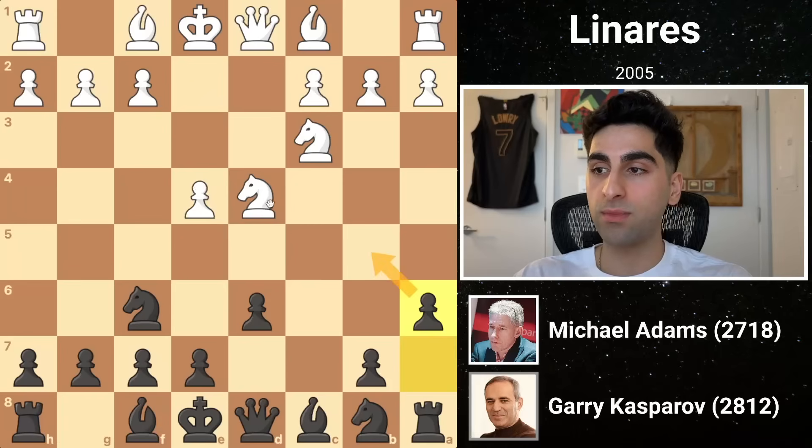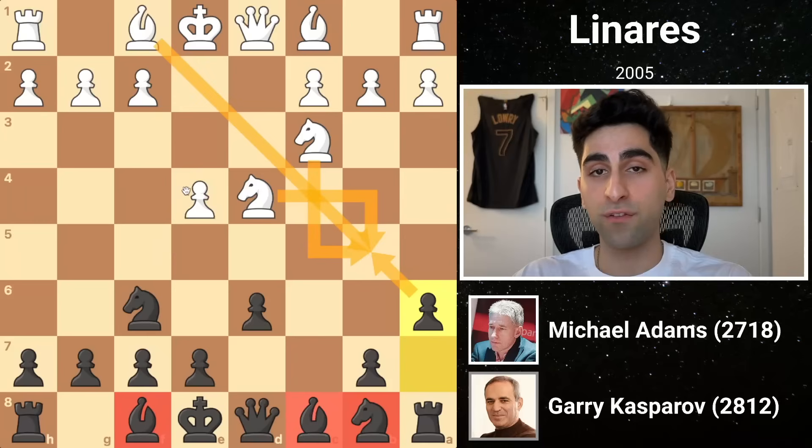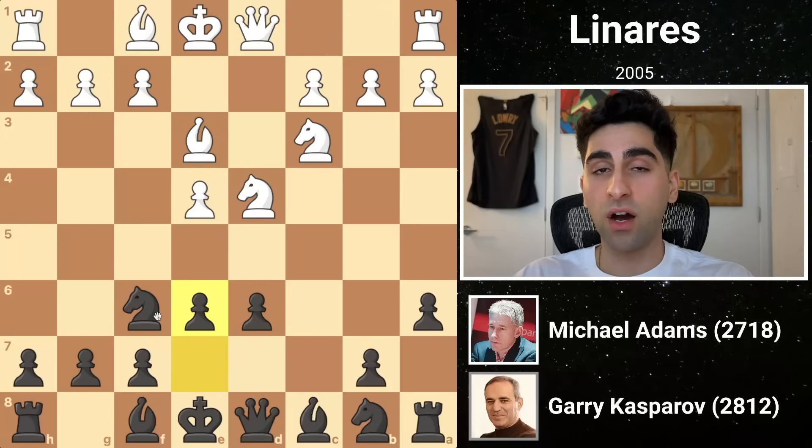By playing a6, black aims to deny the b5 square from the white knights and light squared bishop, while maintaining flexible development for his minor pieces. Games in the Najdorf are often sharp and exciting, leading to decisive games. White replies by developing his queen bishop, hinting at a potential queenside castle. Kasparov pushes e6, taking the non-confrontational approach in the center, while opening his bishop.